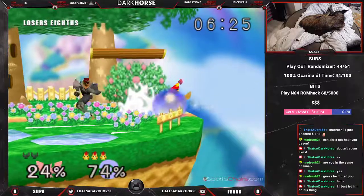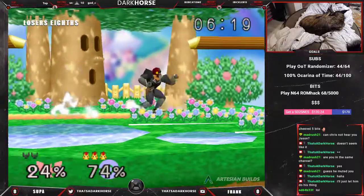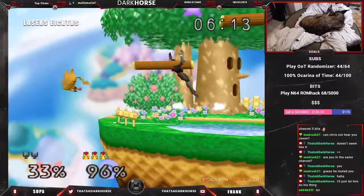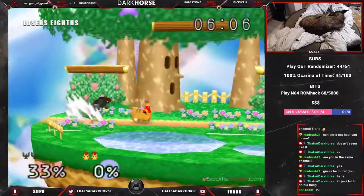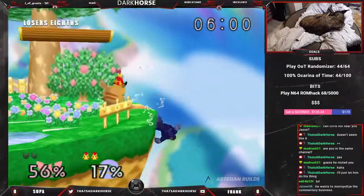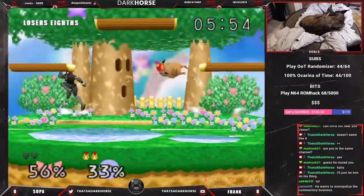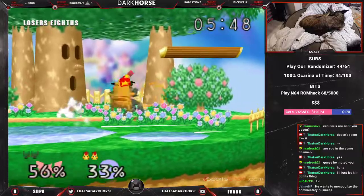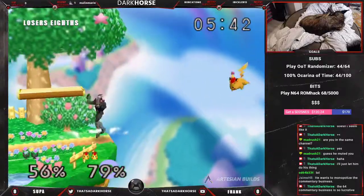That was pretty close. Nice up B angle by Frank — gets back. These rolls, I don't know about those. That was a nice up air, but gets back-aired there. Oh, the unga — doesn't get much off it though. I don't know about that F-smash there; I would've maybe gone for a runoff aerial after getting them off stage like that. Another close-uppy again.